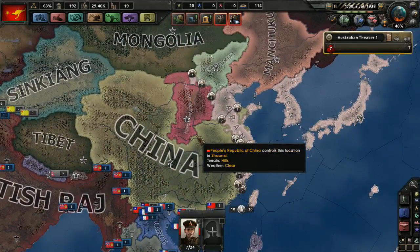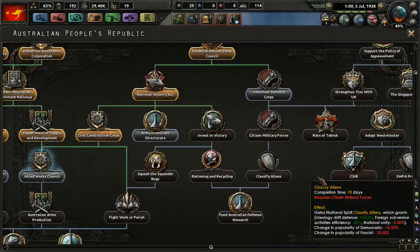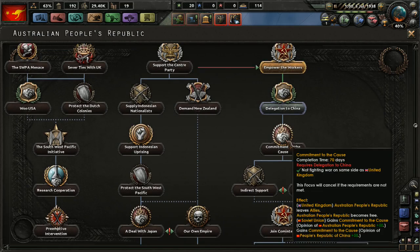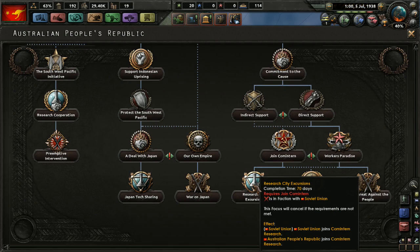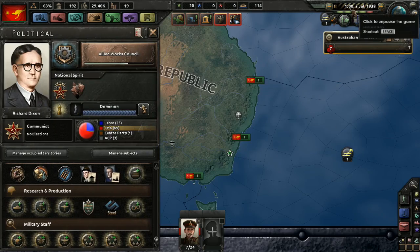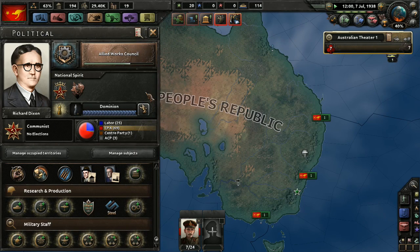Hopefully I should complete that national focus to send a delegation to China before the communist Chinese are overrun — it is the next one to do. I'm not fighting a war on the same side, so I need to leave the allies. We can impose our lordship — gains puppet war goal against Japan. Interesting.